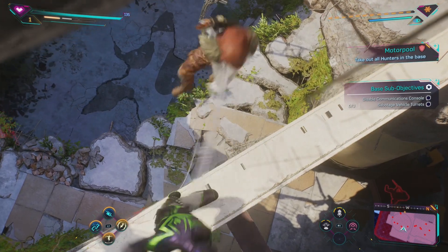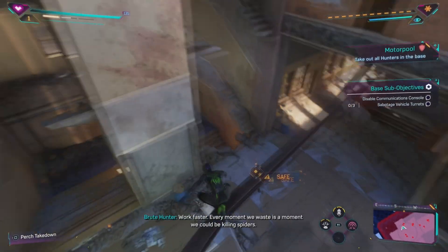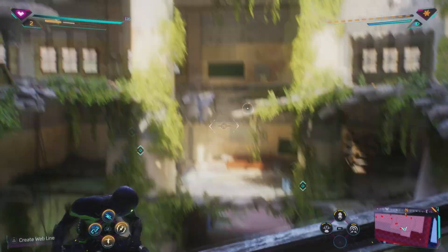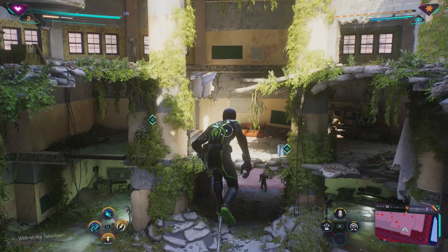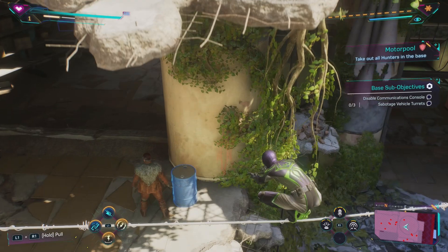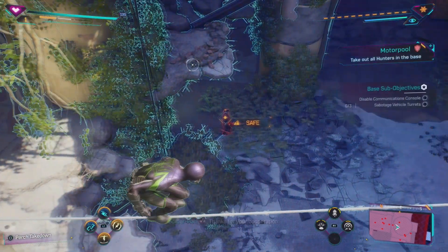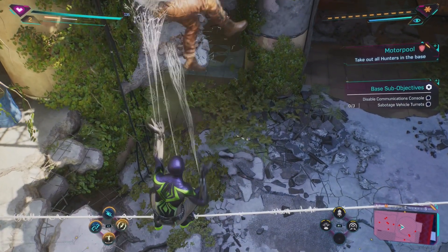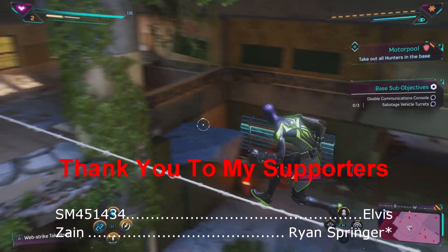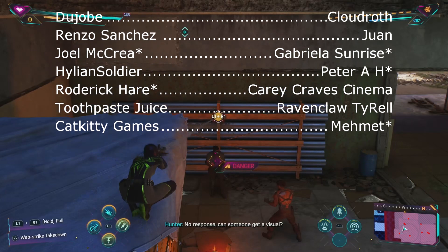One final tip: I'd go all in on suit tech and gadgets rather than suits. I've unlocked every single suit at this point — 71 for Peter and 71 for Miles — but because suits use similar tech parts that you need for suit tech and gadgets, I'd wait on cosmetic suits. Having increased gadget effectiveness, better damage, and health is more important than cosmetic suits, even though the suits in this game are awesome.